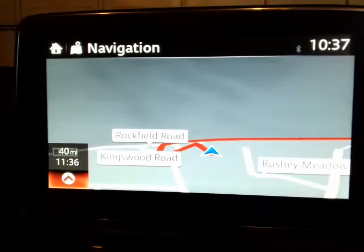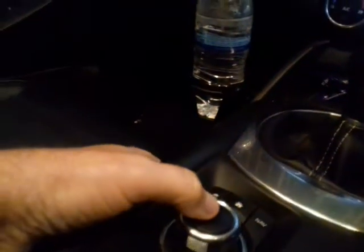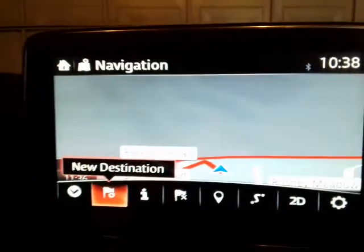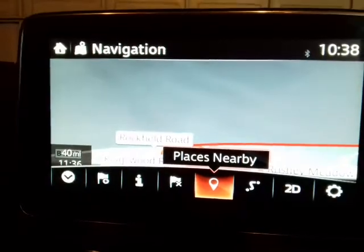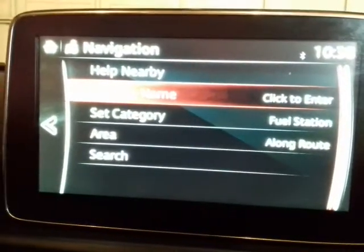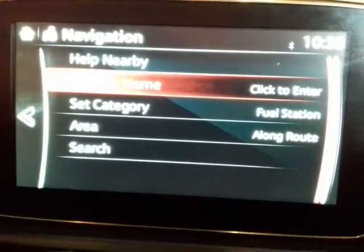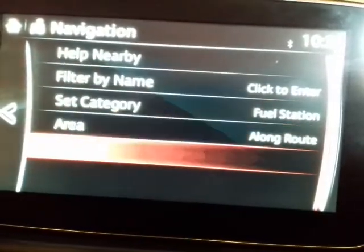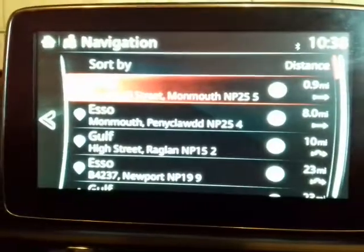Using the command button in the middle — one click down — then turn the dial and go to 'Places Nearby.' It's already in there from another day, but the category is 'Fuel Station' and the area is 'Along Route,' so all I need to do is search.